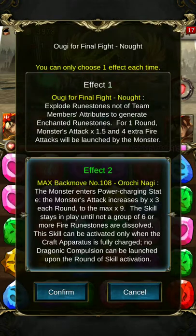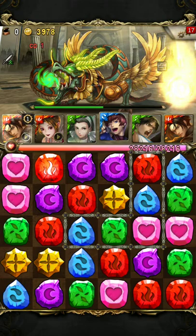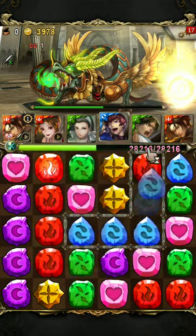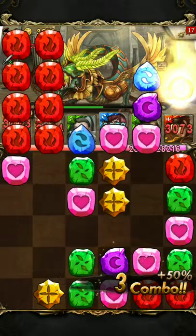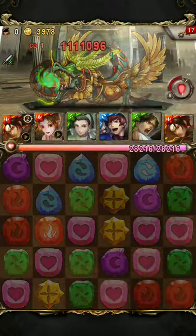Now I activate Kyo's second active. And Kyo makes sure I maintain his multiplier.